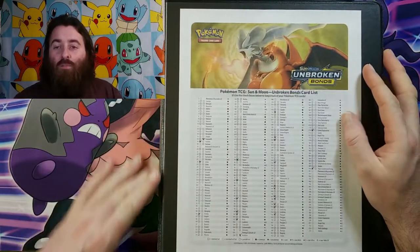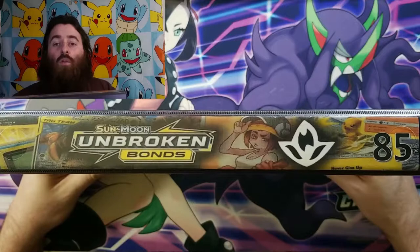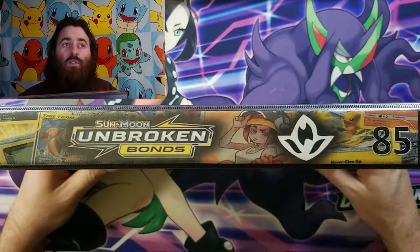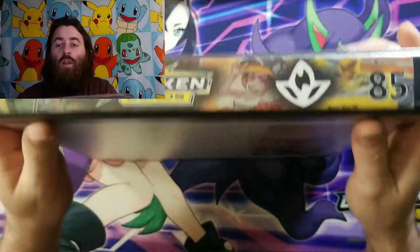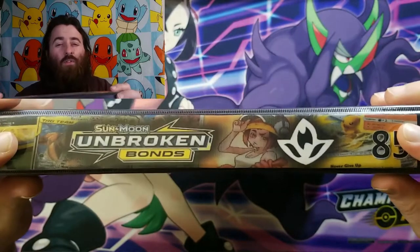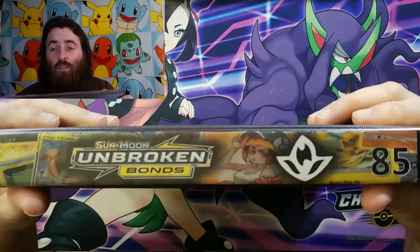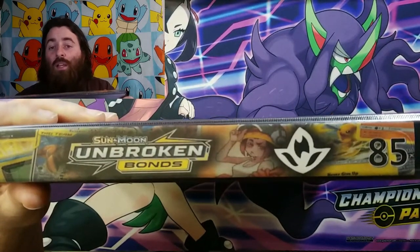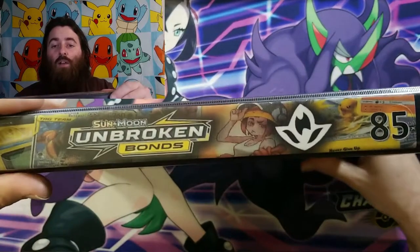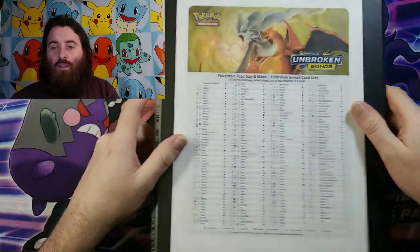Here is our lovely Unbroken Bonds binder. I actually just went ahead and upgraded not only our Unbroken Bonds, but also our Darkness Ablaze, Rebel Clash, Sun and Moon, Cosmic Eclipse, and Unified Minds binders to these one-inchers. It looks like the magic number for now is probably about 300 cards in a half-inch binder, with them in sleeves and double-sleeved. So I upgraded all these to the one-inch binders, got them nice pretty new labels — let's dig into this.